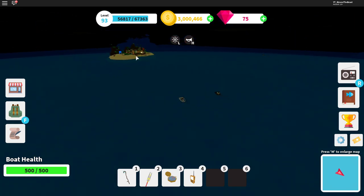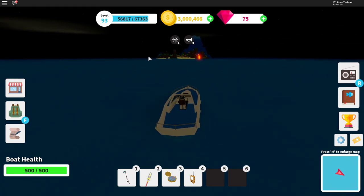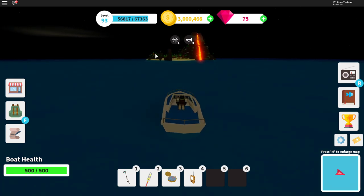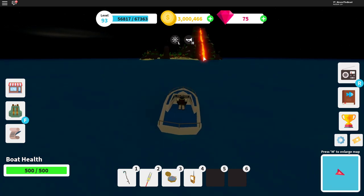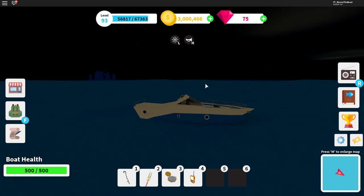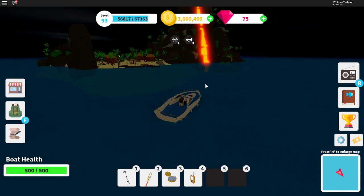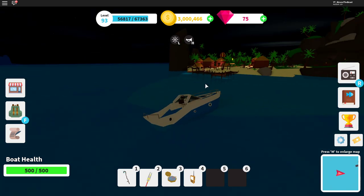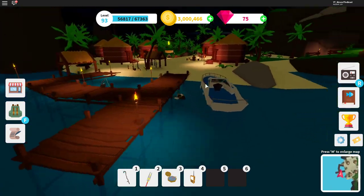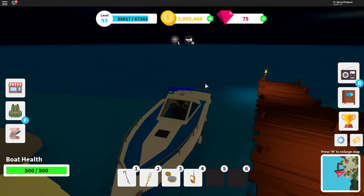This boat is around 25,000 coins, which is not a bad price because it's a lot cheaper than the yacht and it can get you anywhere in a short amount of time. Look how fast I just got here — it took me literally like 15 seconds and I'm already on the eruption island. That's what makes this boat unique.